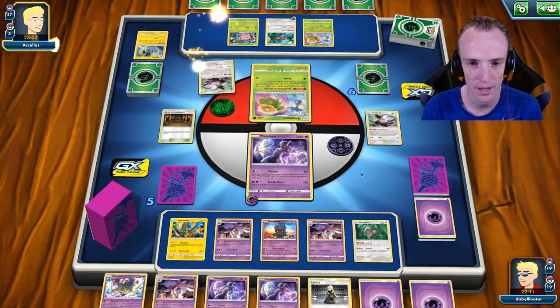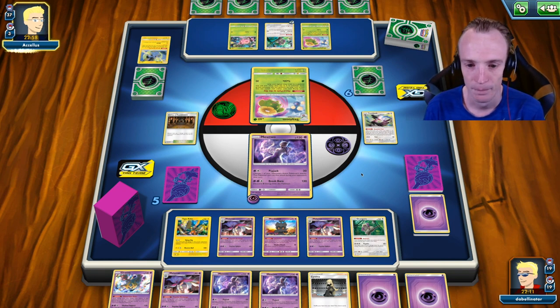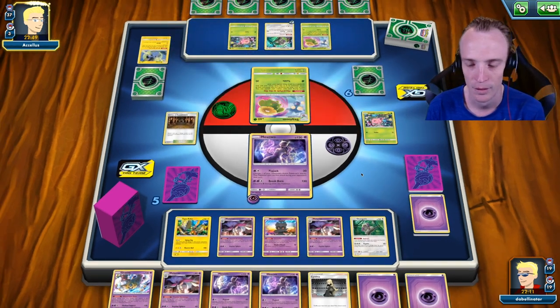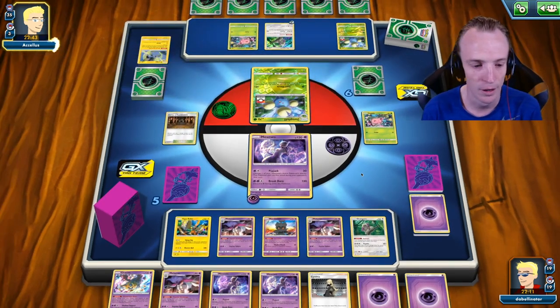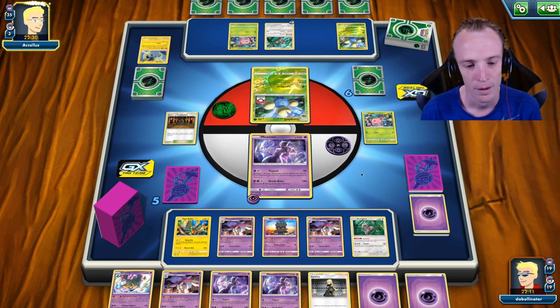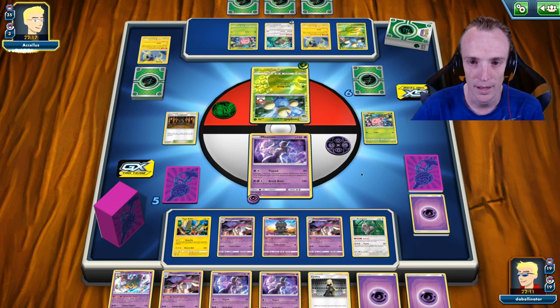I might actually attack with the Giratina on the next one, just so that's in the bin when he KOs it. Then we go from there. It's going to be all about: can I keep consistent enough? It's super important that I did get the first KO, which I did. Tapu Koko is here to provide free retreat, which is really good. I'm probably leaving this hand as it is because I've got Psychic Energies in hand, and I need that — that's super important.